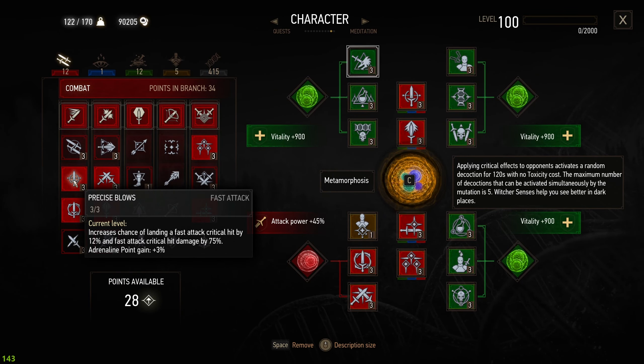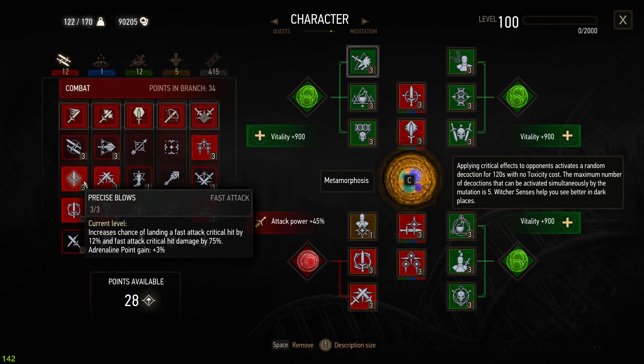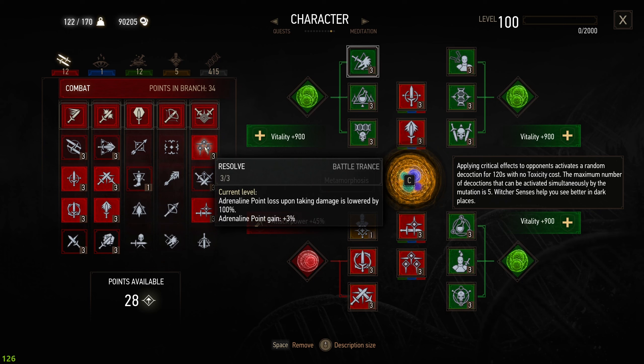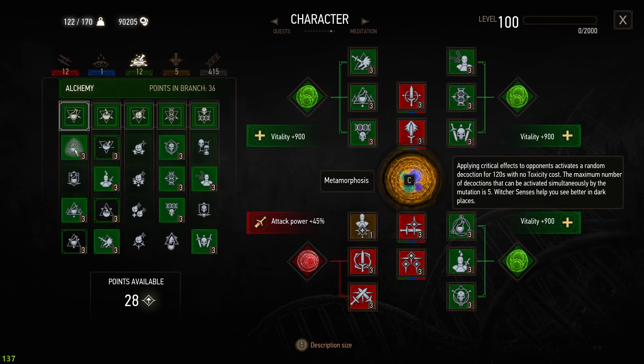Similar to the other builds, we're using strong attacks and fast attacks for more variety, using a similar Always Resolve and Razor Focus. This time it doesn't really change much from the Metamorphosis build. We have the Protective Coating, and when consuming we have a higher increase in Vitality, which is the main focus.